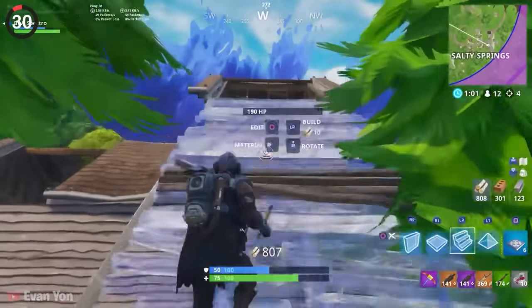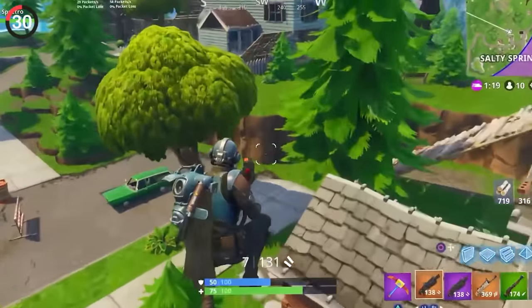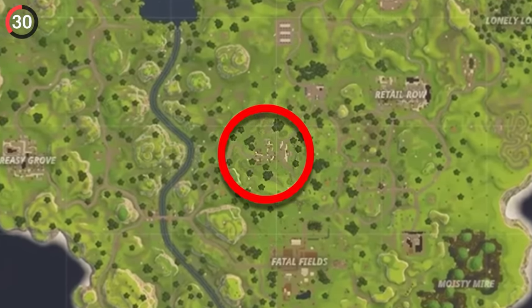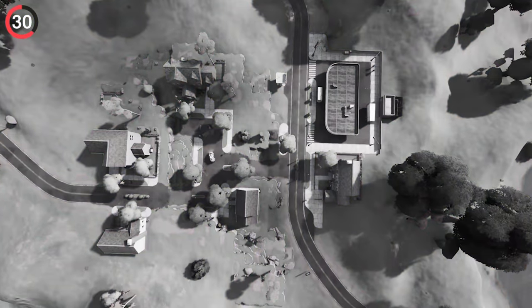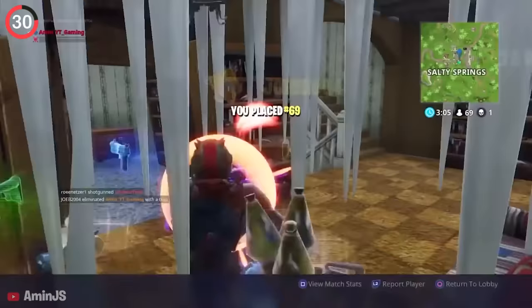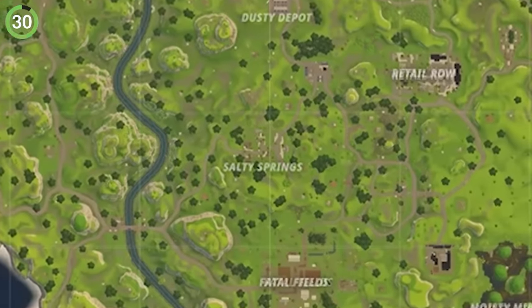You've definitely heard of Salty Springs, but at the start of Chapter 1, we never knew its name. This place wasn't called anything for a couple of months despite being a huge POI — it's like they forgot to come up with a name. Once everyone started landing here and rage quitting, they decided to call it Salty Springs.